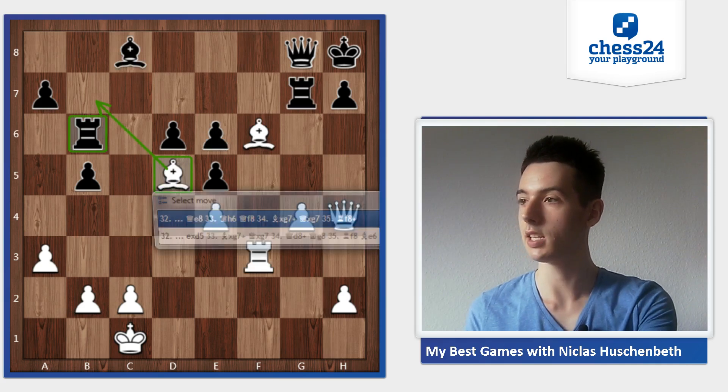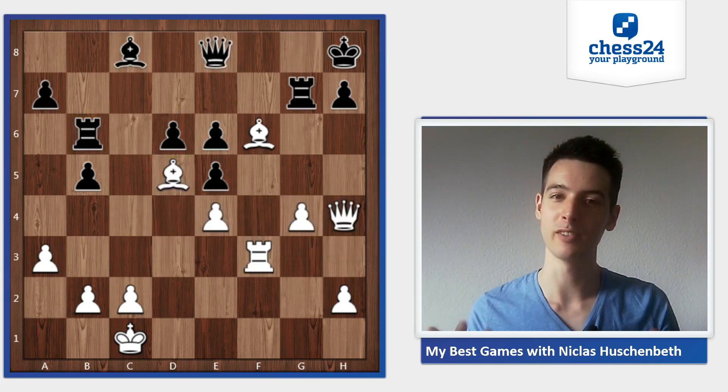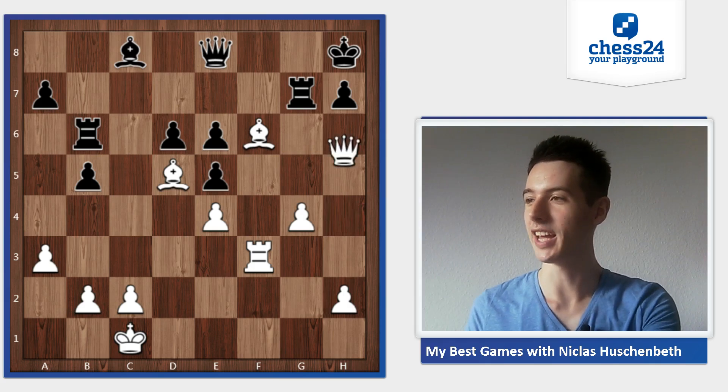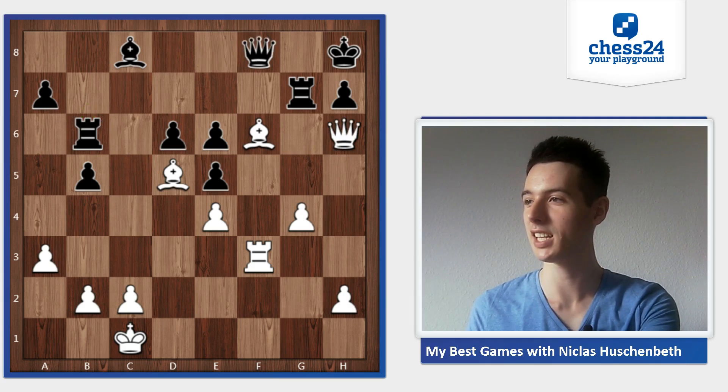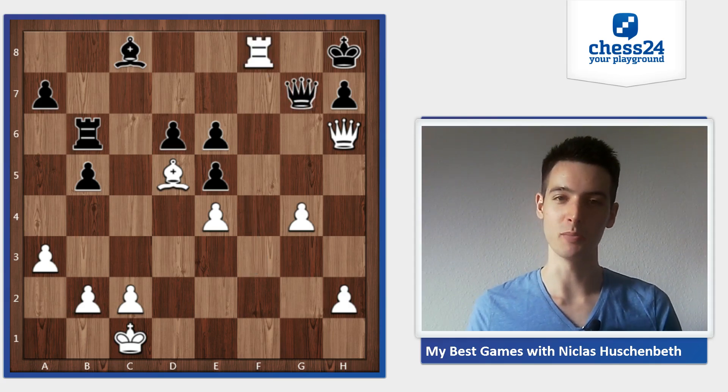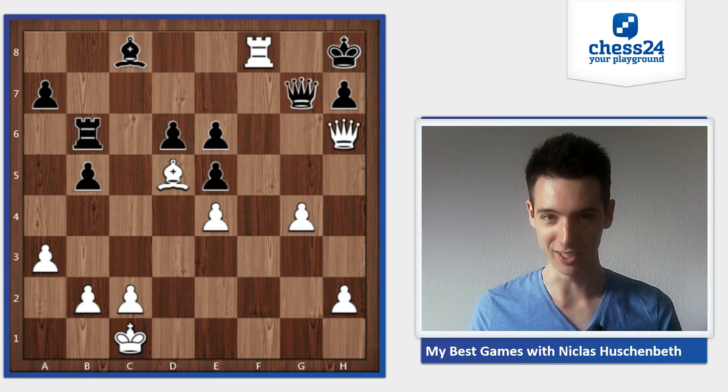In the game he tried queen e8, but it's all futile, all hopeless. Queen h6, the black rook still can't come into play - queen f8, and now bishop takes g7, queen takes g7, and rook f8, and I'm going to mate in the next move. He resigned at this point.